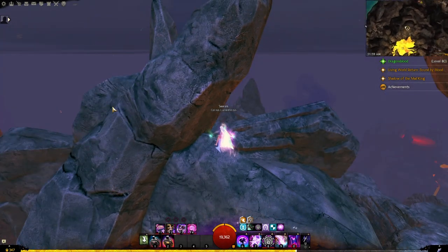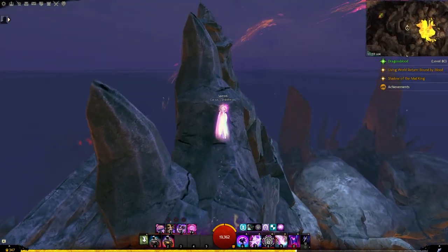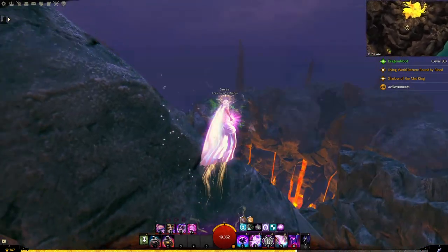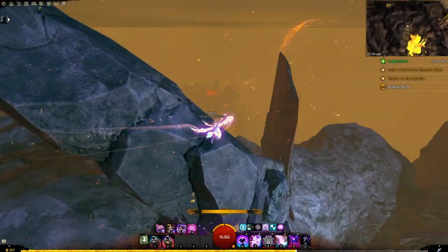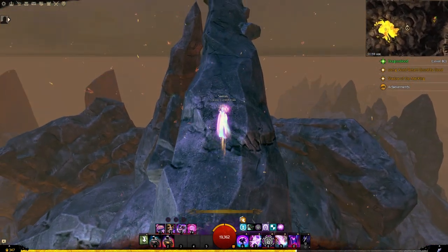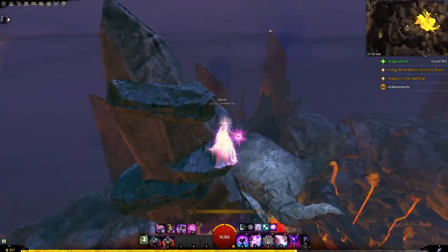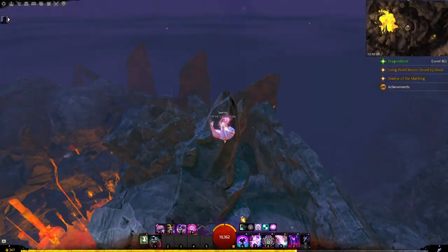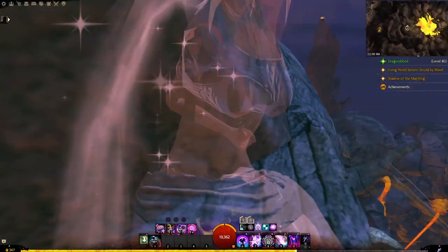If you want to go the other way, instead of gliding behind us, we're going to glide around this rock here. Billy-goat on up — get as high as you possibly can. You'll basically just glide slightly higher on that other rock and run up here. As you can see it gets a little slippery on this portion.